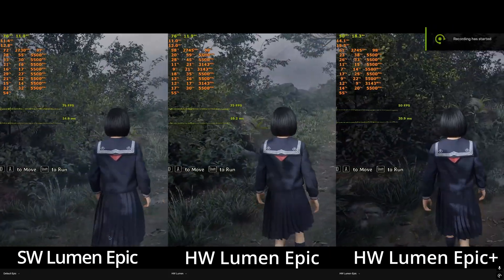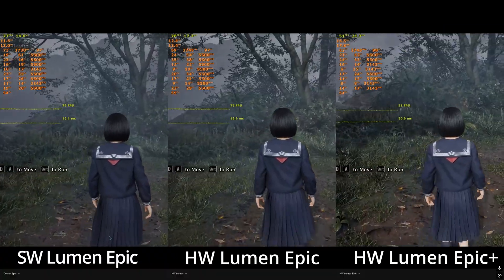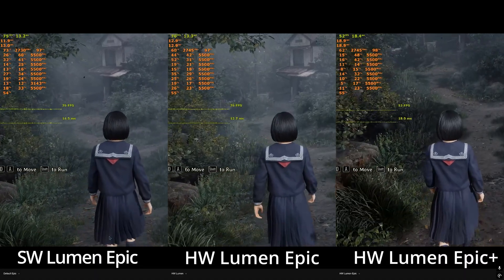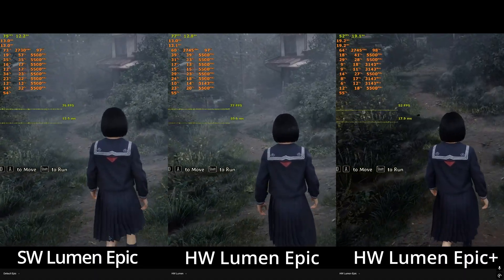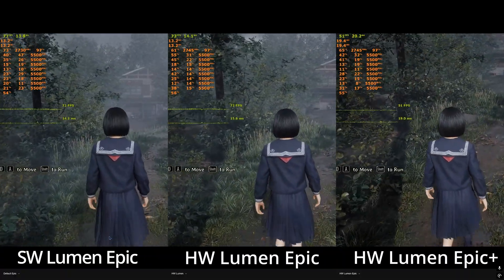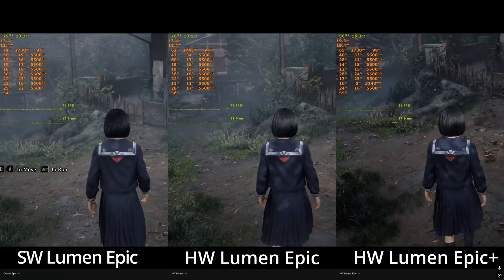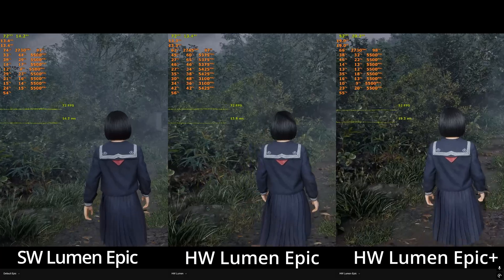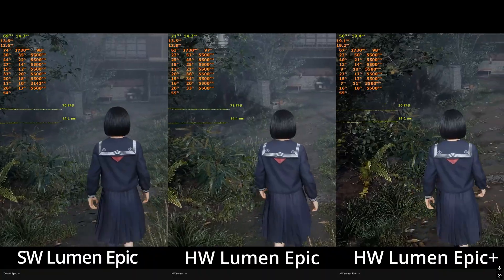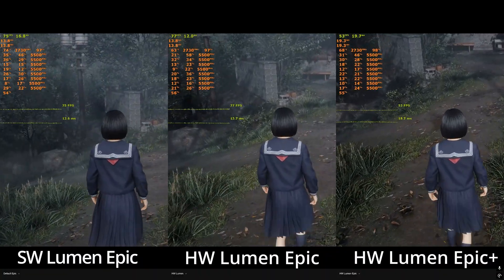We'll have a look at Hardware Lumen and how to enable it in Silent Hill F. By default the game uses software lumen with quality reductions to keep performance in check. Enabling base level Hardware Lumen doesn't really affect performance by much — it's almost negligible — and you get a noticeable improvement in quality, including improved light bleeding and improved global illumination detail for foliage and other complex geometry.